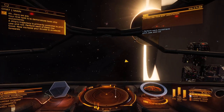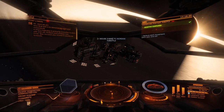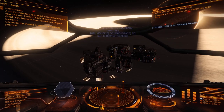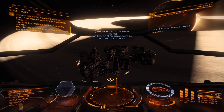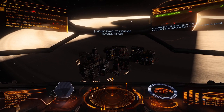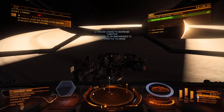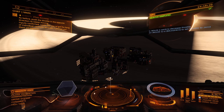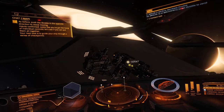Now increase your throttle to accelerate forwards. Decrease the throttle to resume a stationary position. Your throttle can also be pulled back from zero to engage reverse thrust. Push the throttle in the opposite direction to cease moving. Inputs confirmed — looks like you've got the hang of individual controls. Let's see if you can put them all together. Your next task is to guide your ship through a series of checkpoints.